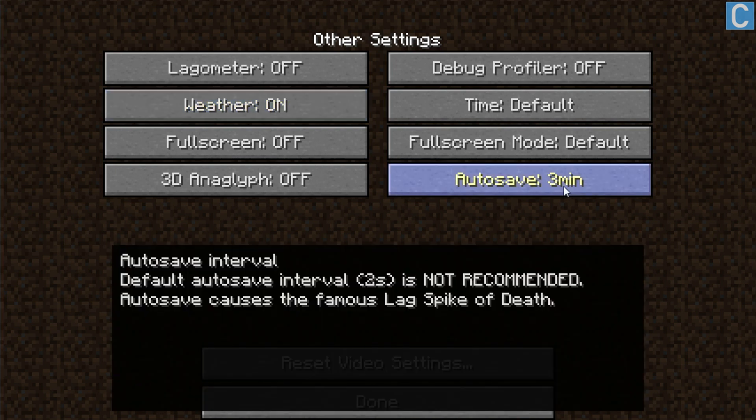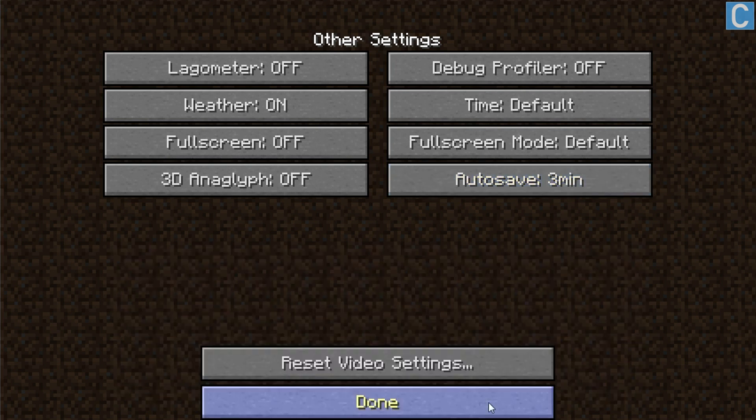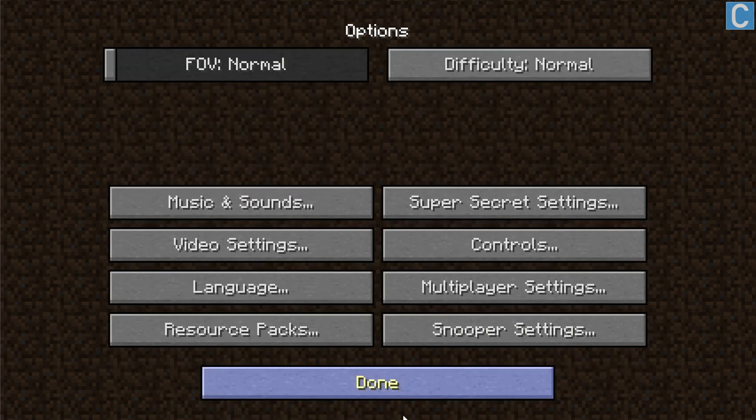Autosave — I have it at three minutes. The default is two seconds, which is going to lag your computer to death. I'd recommend three minutes because that gives you some leeway. However, if you're very confident your computer will not turn off unexpectedly, you can set it up to 30 minutes — but be aware you could lose up to 30 minutes of progress. I'd recommend three minutes. Click done, done, done — and boom.